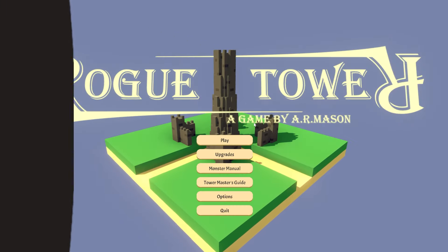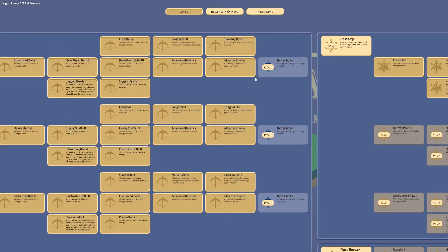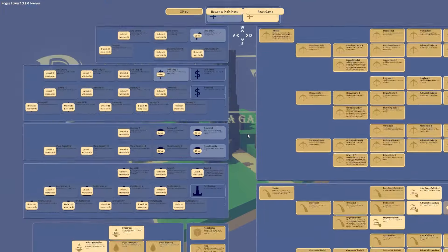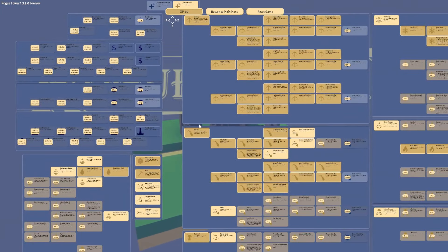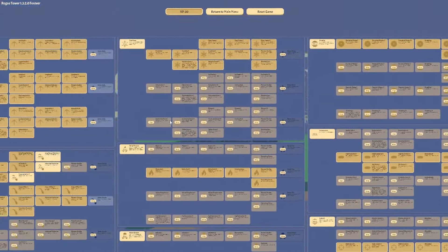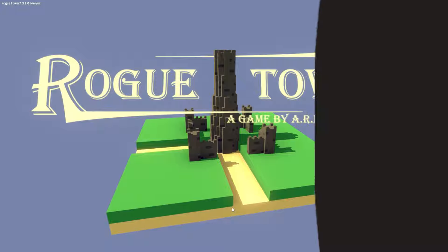All right, let's see what upgrades we get. I think we need to do some ballista upgrades really. We've only got 60 XP out of that. All enemies drop an additional gold when they die — yeah, we'll do that one and we'll save the remaining experience that we've got. Let me go again.